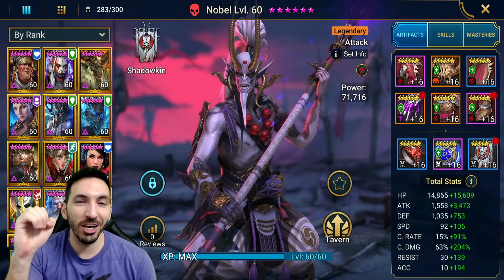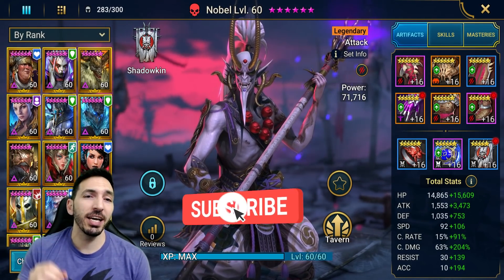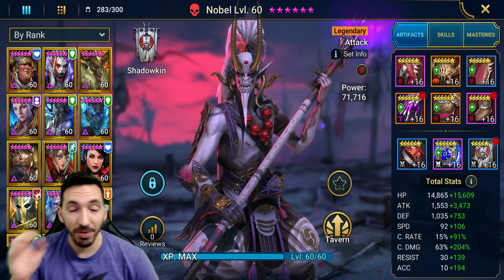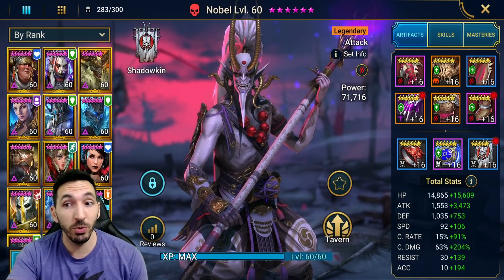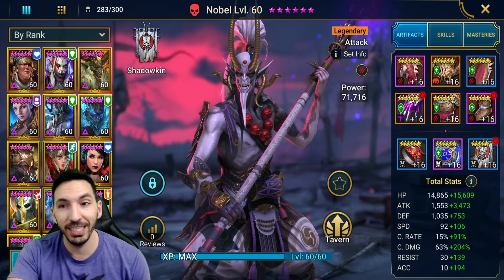Hey guys, welcome to another Rage Challenge video. We are on the test server testing out Nobel, this time as a Shadowkin Attack-based Legendary Champion. We've got our best Savage gear on this guy. We've been testing champions out on the test server today and I've been having some fun with the new Legendaries. This one is the last Legendary that I haven't tested.